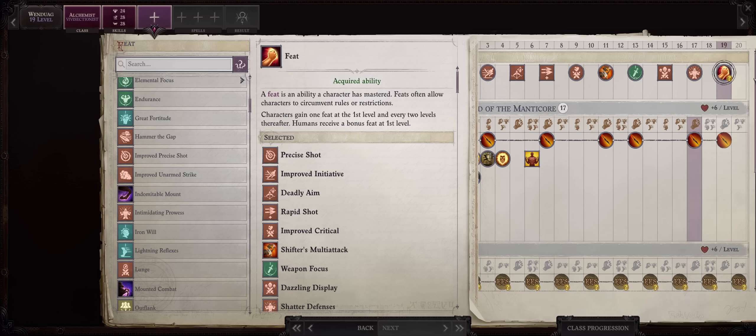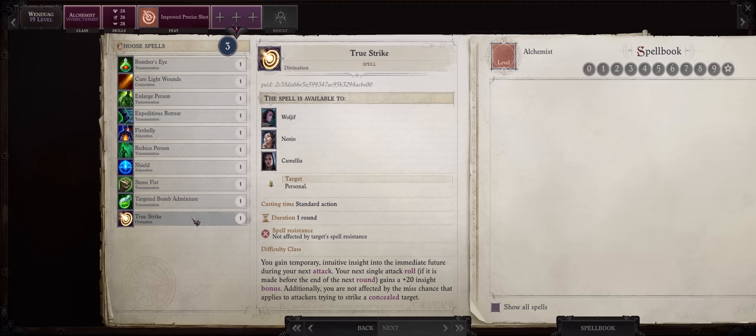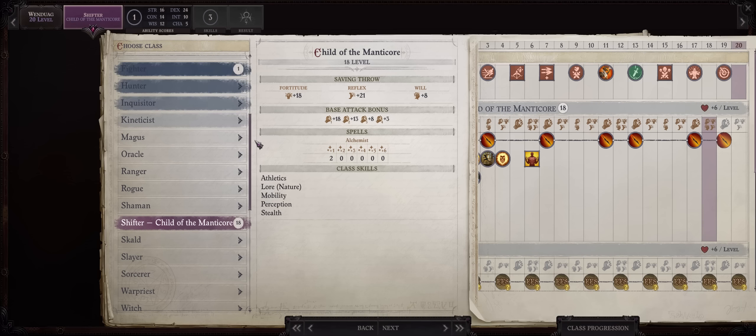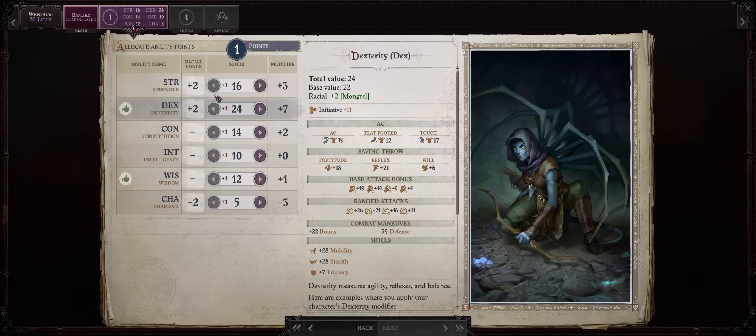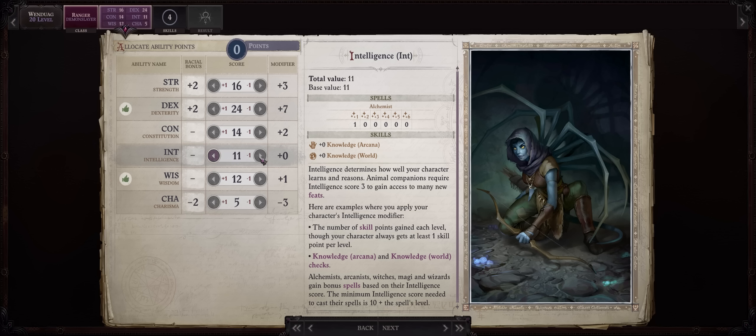For your level 19 feat, you might as well go for Improved Precise Shot here. The other feats we have left won't really do much outside of Hammer the Gap, but even then the benefit is minimal. For your Alchemy spells, just Haste really. For level 20, the classic Ranger Demon Slayer, for the plus 2 to attack and damage against all demons. As for your level 20 bonus ability point, honestly the other points don't really matter unless you went with a Trickster main character — you can go with Intelligence just so you can cast Alchemy spells without relying on gear boosts.